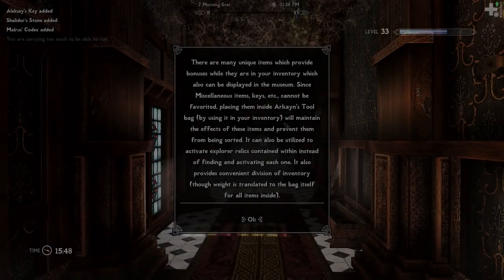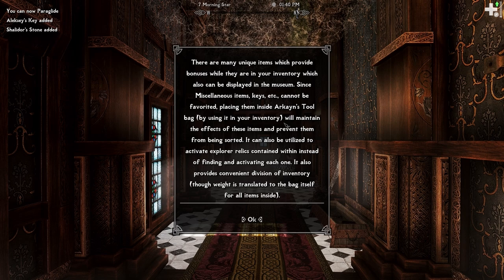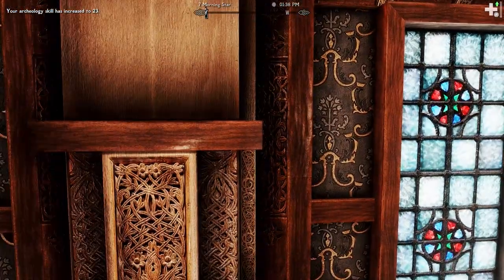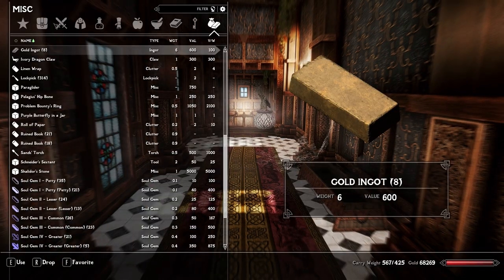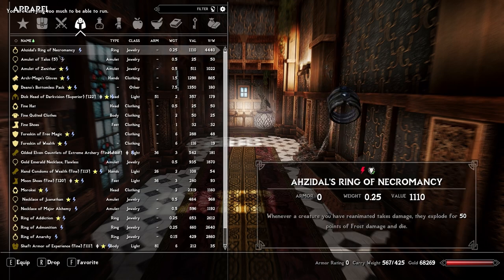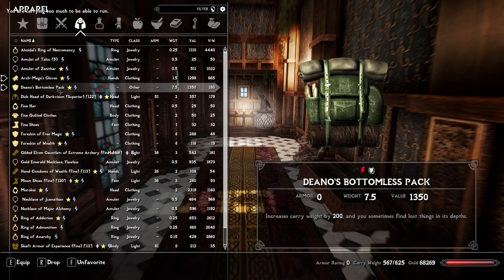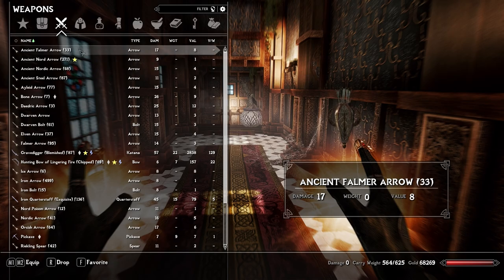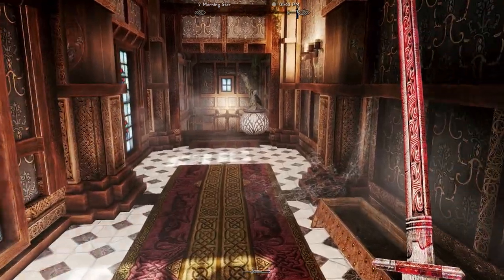How do I leave? There are many unique items which provide bonuses while in your inventory, which also can be displayed in the museum. Miscellaneous items and keys cannot be favorited — placing them inside the tool bag will maintain their effect. I think I just got that — yeah, because I got all my stuff back. Even though he is best girl, I don't think I'm gonna follow him. Am I over encumbered now? Yep. Why am I over encumbered? It took off all my gear. I had Archmage Gloves, Backpack — I gotta get dressed. I fucking took off all my keybinding shit. God damn it. We are now good to go.